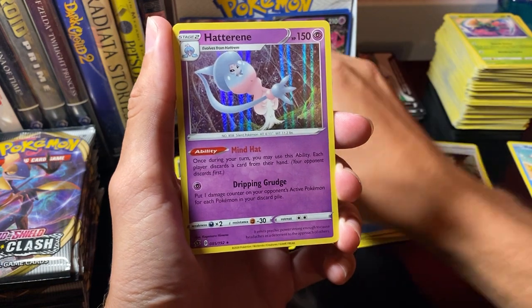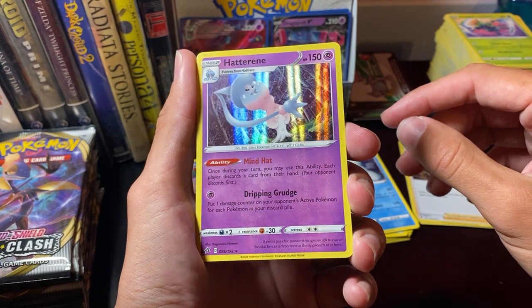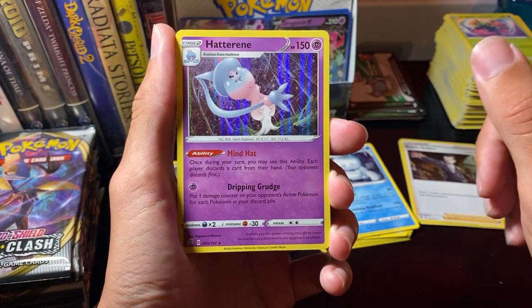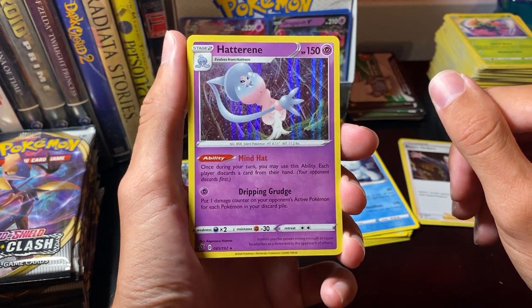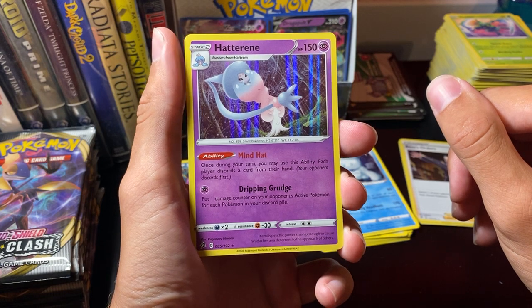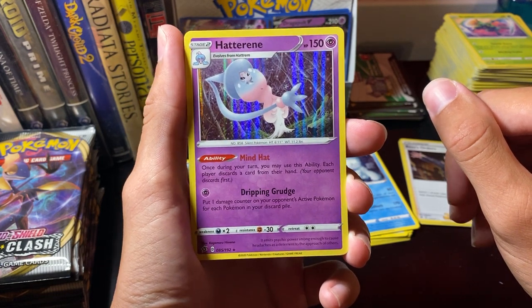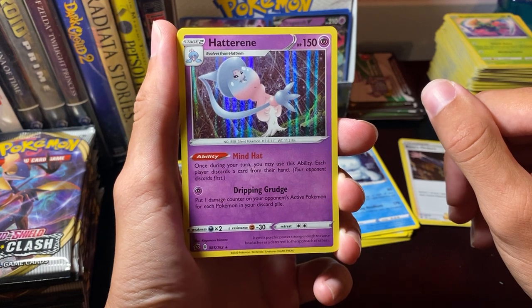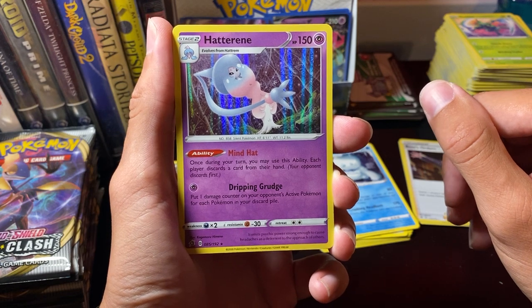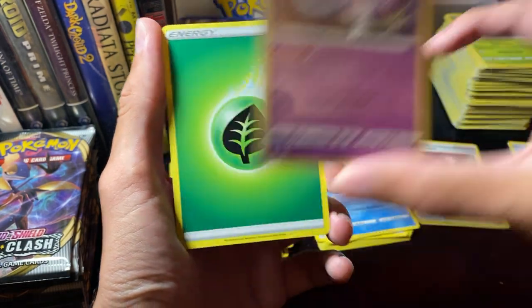Farrare. Hatterene — very cool, it's a hollow foil even. Left side is doing real hot right now. The ability Mind Hat: once during your turn, you may use this ability — each player discards a card from their hand. And then Dripping Grudge for just one Psychic Energy: put one damage counter on your opponent's active Pokemon for each Pokemon in your discard pile. Wow, pretty unique card.